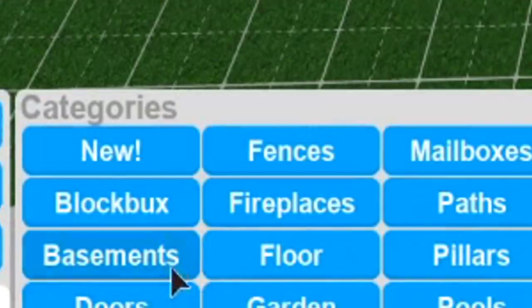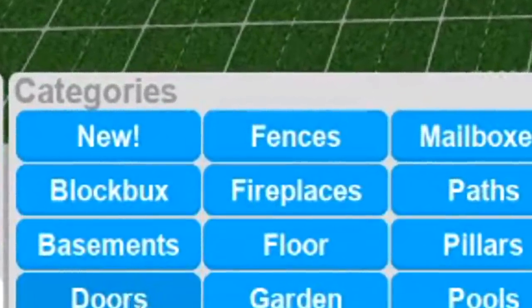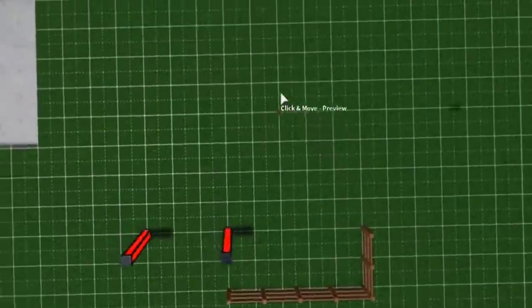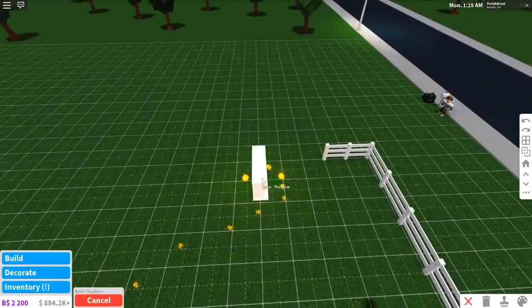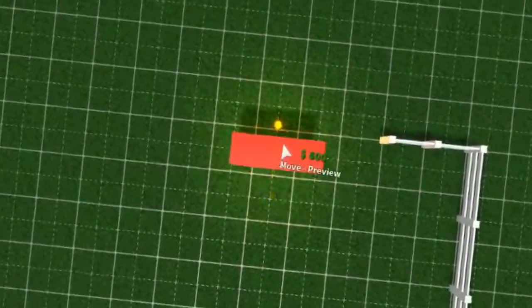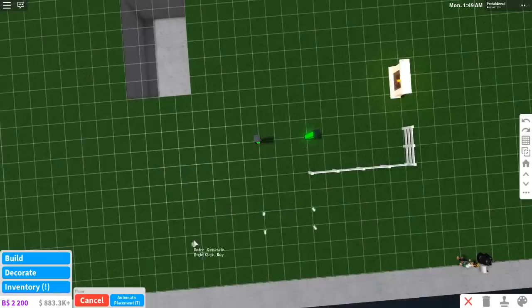We can't do Doors yet because we need walls for doors, so we'll skip that and come back. Next is Fences - that's all I want for fencing. After fences we need Fireplace. We can actually put these down - I'm assuming I'll put like a living room in this part of the house. That's our fireplace. Then Flooring - oh great, we can actually floor our house now and start making things.